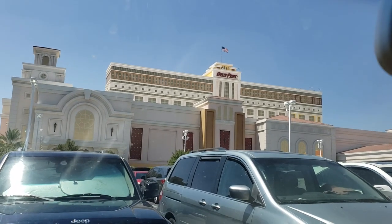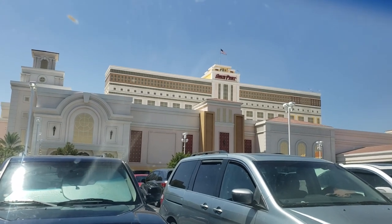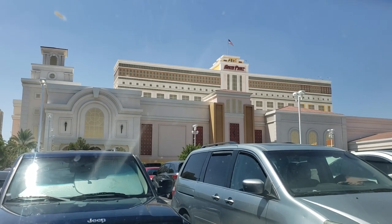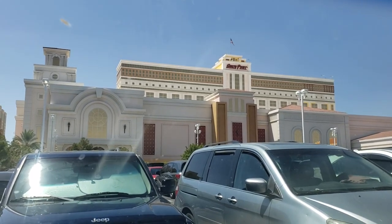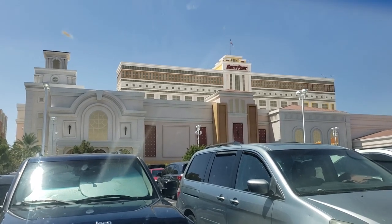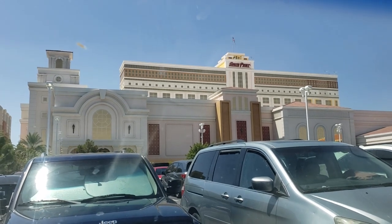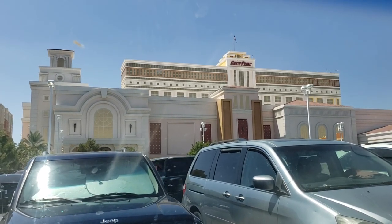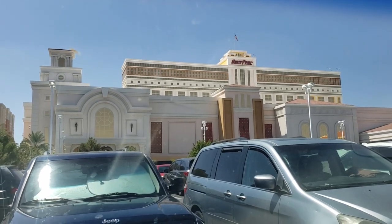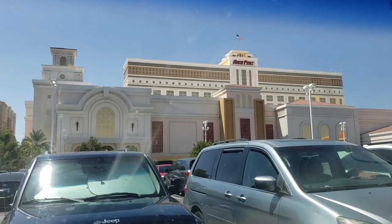We just pulled into the South Point — going to head in and jump into the Stamina tournament, $150 buy-in. The days here in Vegas are getting nicer and nicer. Today's high is only supposed to be 100 degrees, it's about 97 right now — comfortable! Last night was absolutely beautiful; I was out in a t-shirt at midnight. It's just going to get nicer from here out.